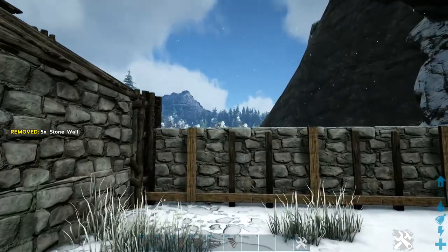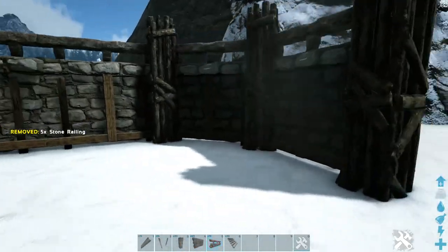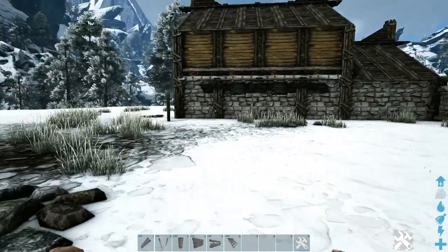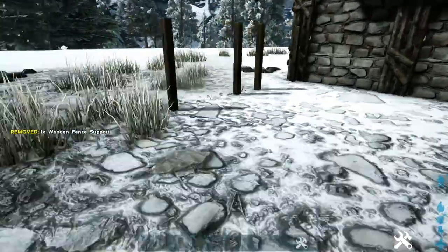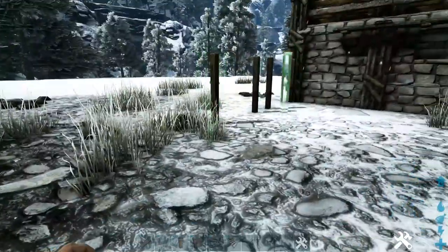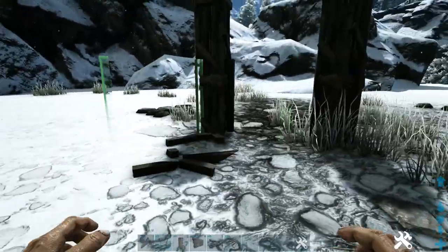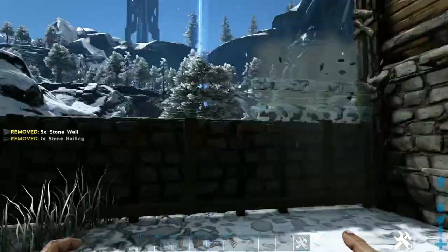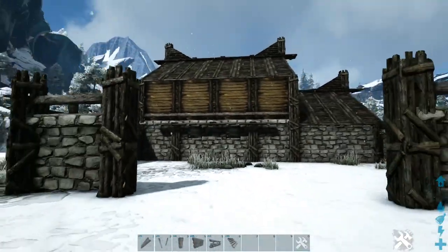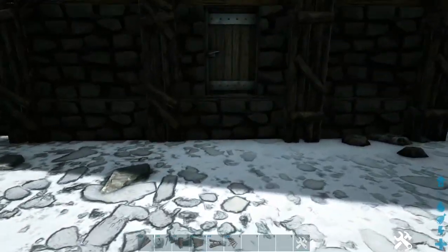Now that we have this side done, we're going to go around to the back and completely duplicate what we just did over here on the back side. Once both sides are done, the last thing we're going to do for our build is head back to the front of the build and place our stone stair right here at the door.